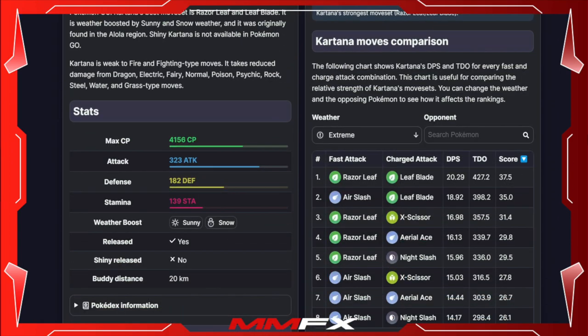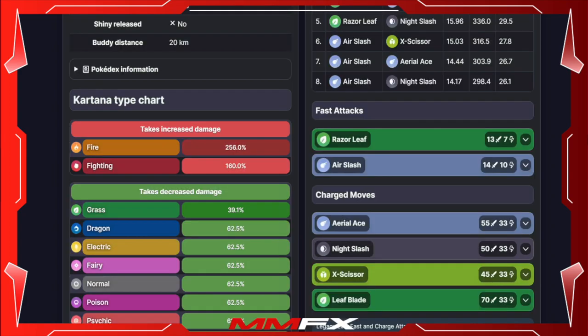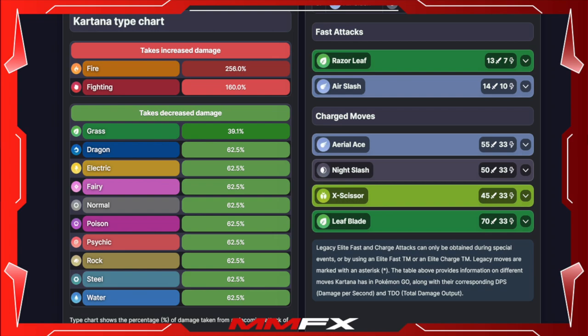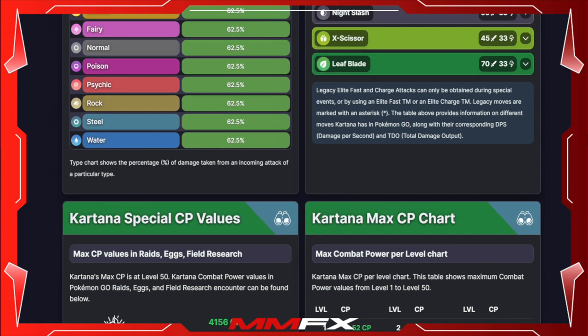You also have Air Slash, Aerial Ace, and Night Slash as options. If you are looking at using this Pokemon as a raid attacker or even in PVP, you are going to want to try and get the second attack. It's a Grass and Steel type so it doesn't have any Steel moves, so you'll be going with Leaf Blade and then potentially Aerial Ace or Night Slash depending on what you're going up against or what is more prominent in the PVP league you're playing.